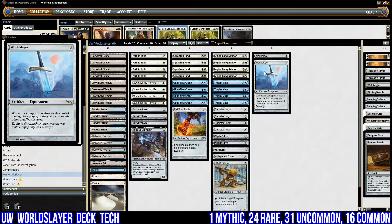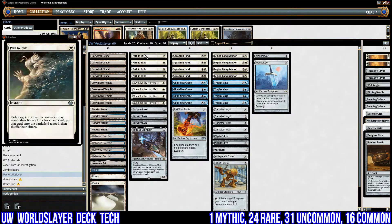I'll let you see what you think as I go through it. We'll start at one-drops: just four Path to Exile, simple removal for early game — we're going to need it.